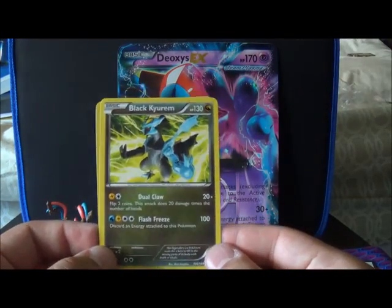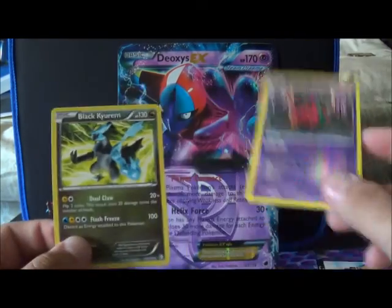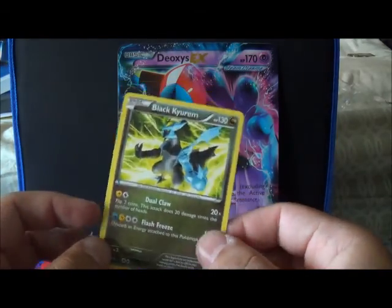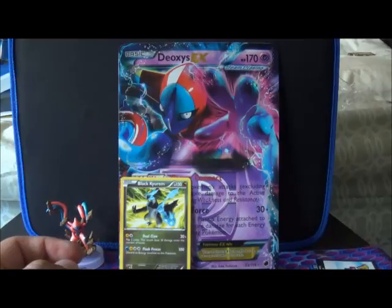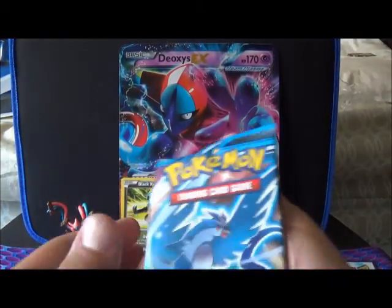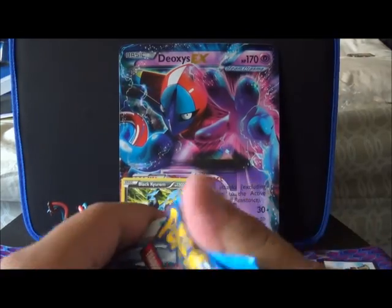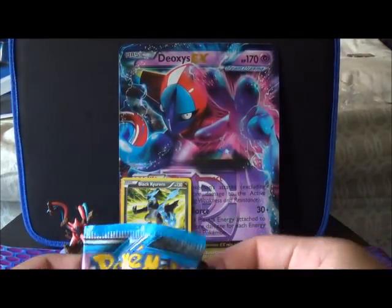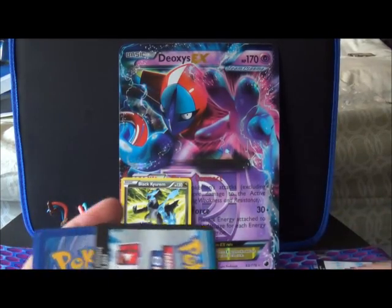So we got a Black Kyurem there. Alright, so we're going to go to Plasma Storm and then Plasma Freeze, because I don't remember which one came out more recently.